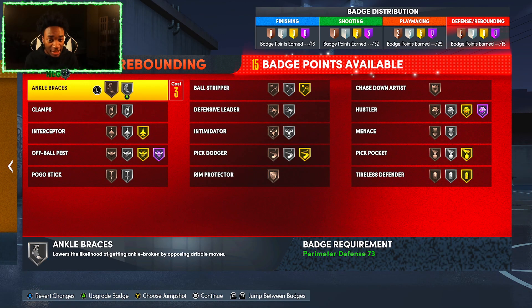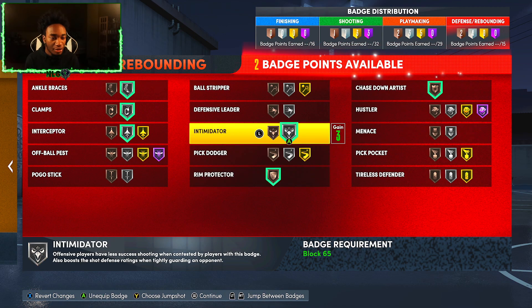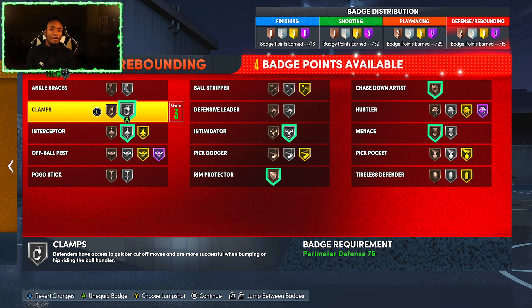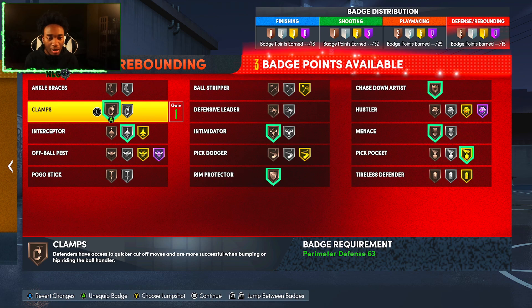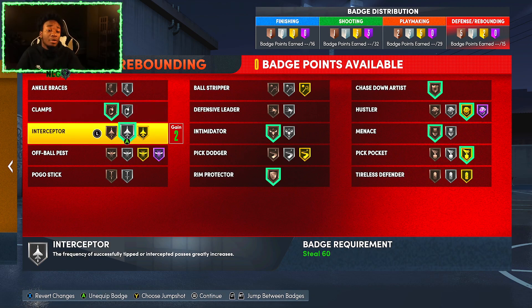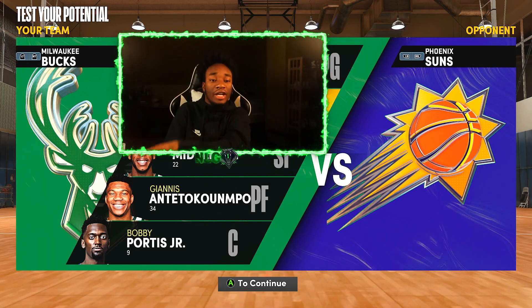Last but not least, defense: Silver Ankle Braces, Silver Clearance, Silver Interceptor, Chase Down for sure, Room Protector, Intimidator Silver, Hustler, and Pickpocket. Realistically since I'm not playing a lot unless I'm on two, I'll take off ankle braces and intimidator down to Bronze for Gold Pickpocket. I might have to take down Clamps to Bronze for Hustler. This is perfect for me right here. Hope y'all enjoyed this build — if you guys want more glitch builds, make sure to hit that subscribe button. We out of here, man.